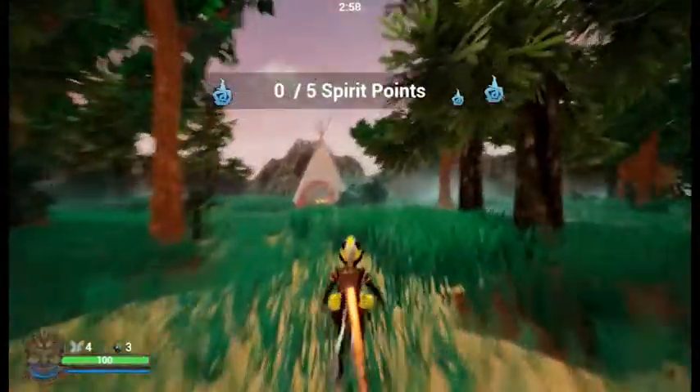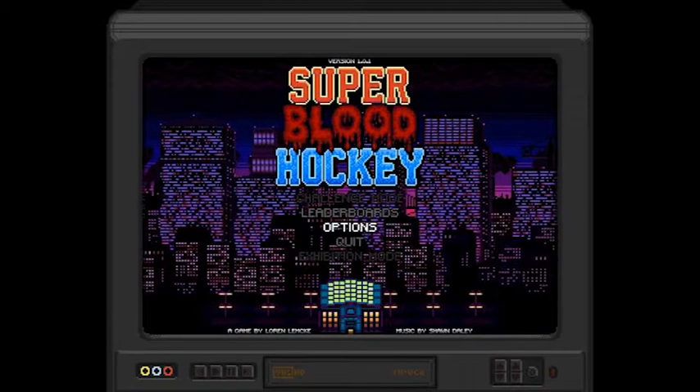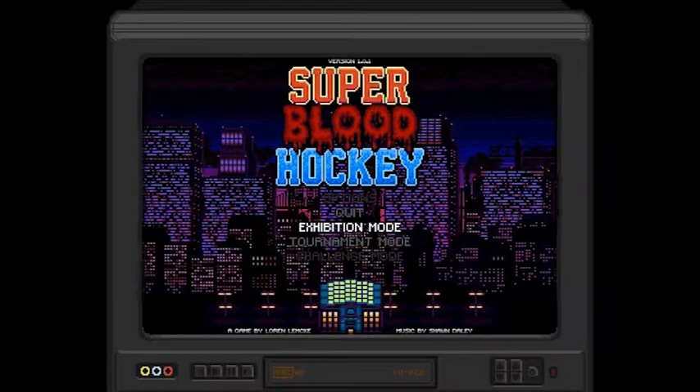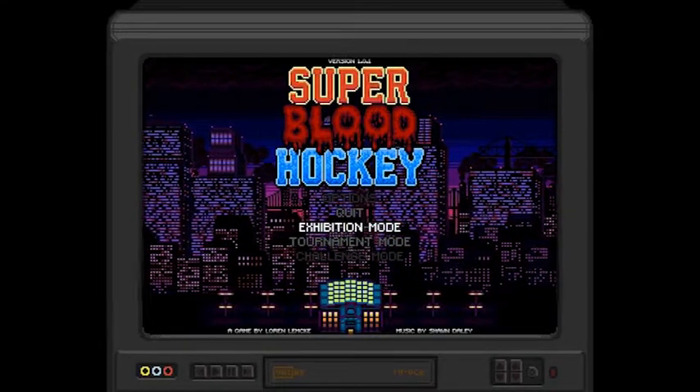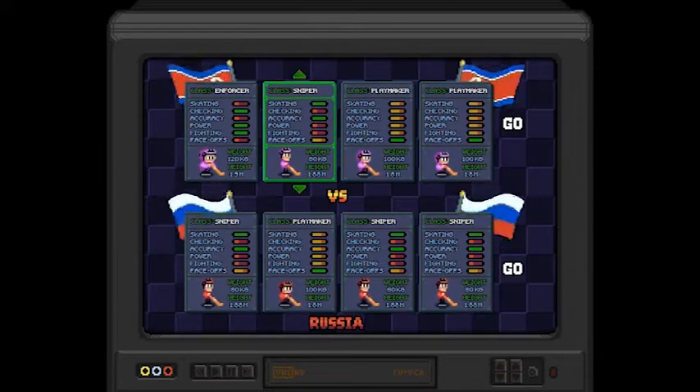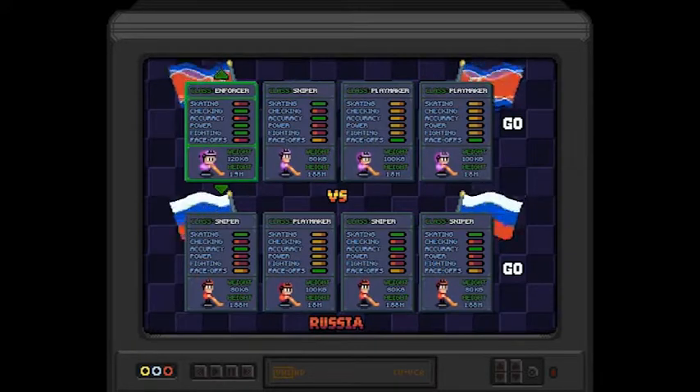This is the third game in our Indie Insight today — it's Super Blood Hockey. It looks really good, like a 16-bit hockey game, and you can use a controller for it as well. You can pick from nations like Finland, Germany, Canada, Sweden, USA, and North Korea. Then you've got different classes — the different classes give you different attributes for how you want to play.